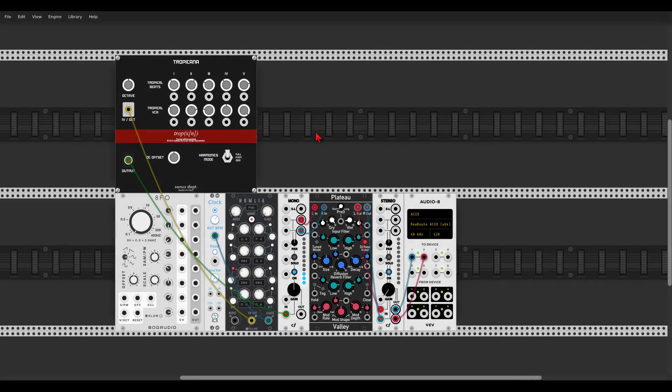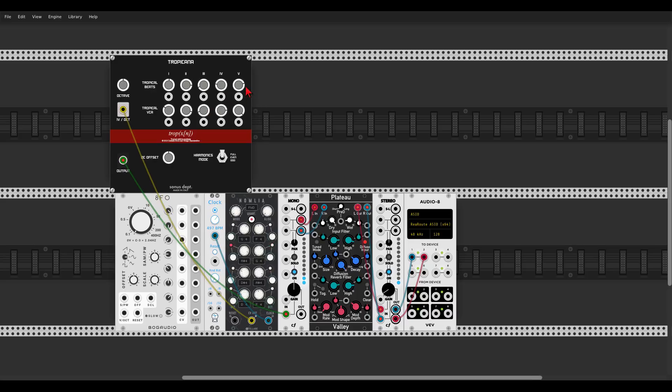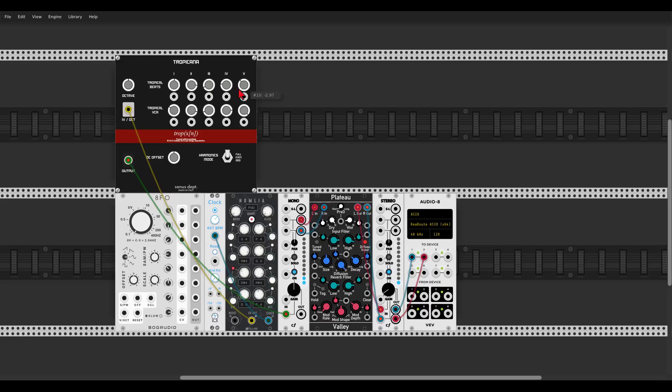Here we have a new oscillator from the Sonus collection: Tropicana, which is a really interesting oscillator. I have Nomenia from Stellare sequencing it and it's going through some reverb. You can change its colors, choose the harmonics mode — full, or just the even or odd harmonics — change the octaves or the pitch. And of course we can also modulate everything, which is quite cool.